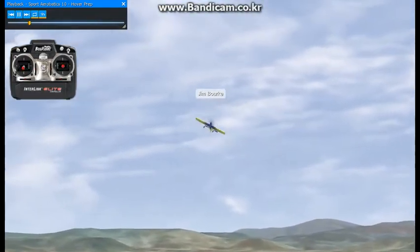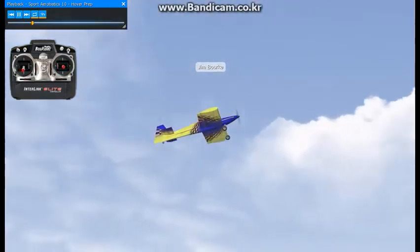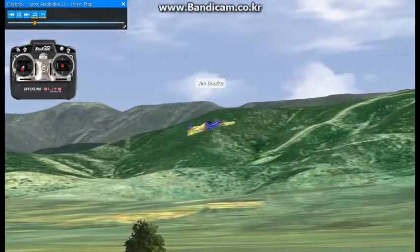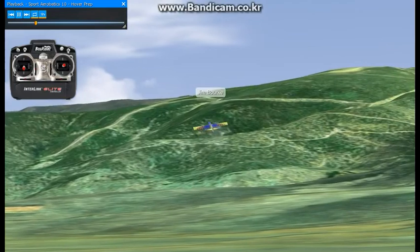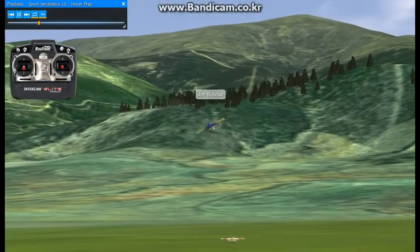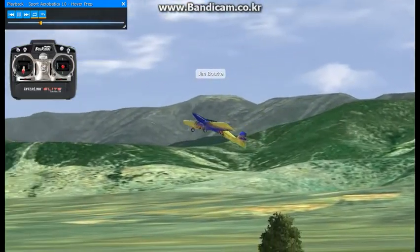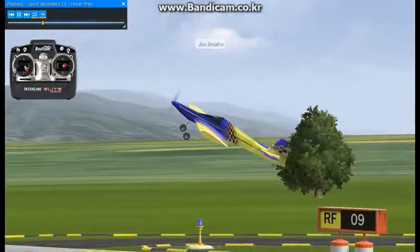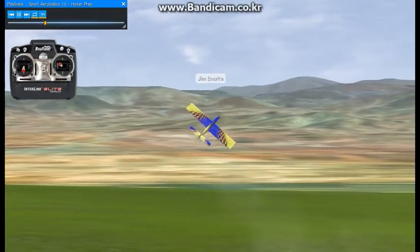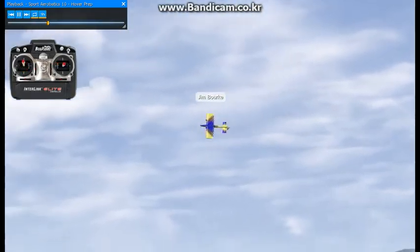I'm not going to actually let the aircraft get into a hover. There's sort of a point where it kind of wants to point its nose upward, and I'm going to resist that. The wing rocking is normal. Once you get into high alpha mode, the plane just sort of wants to stop, so you have to add some throttle.